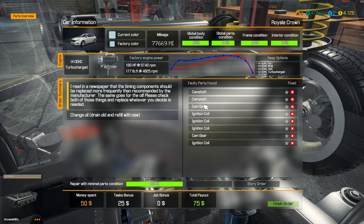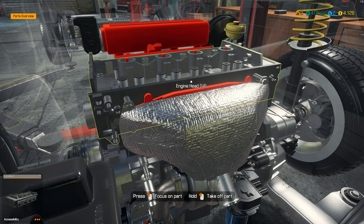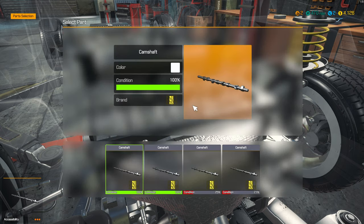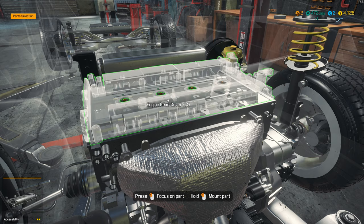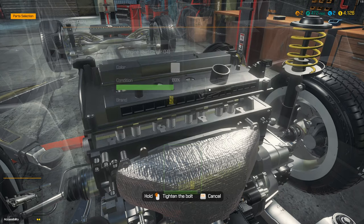Let's take a look at our checklist first. Cam, ignition coils, cam — yes, that's everything. Okay. Mount parts. We need shafts first, and then the cover. Let's put it over.